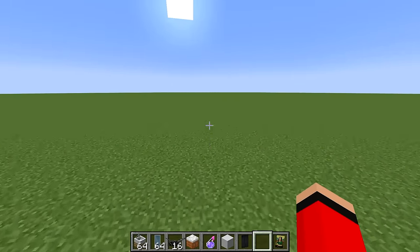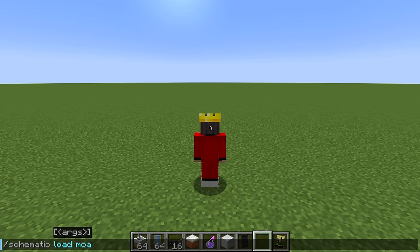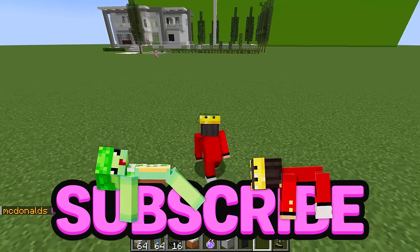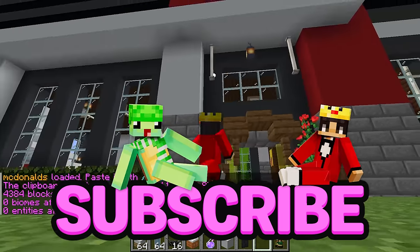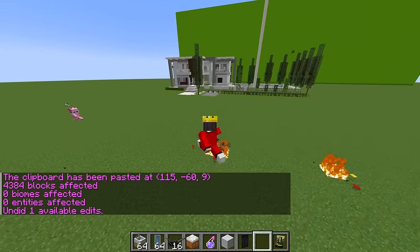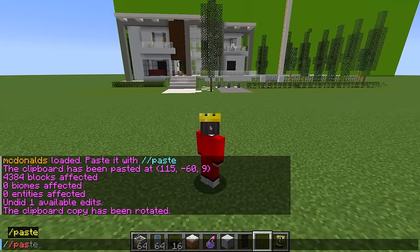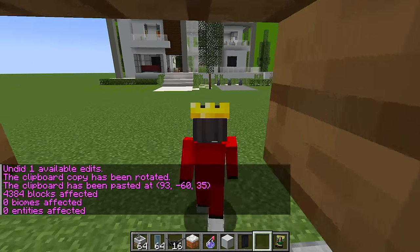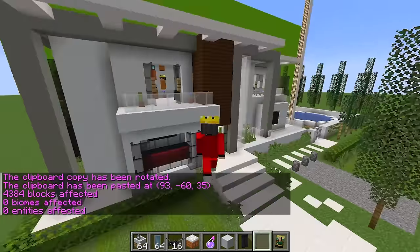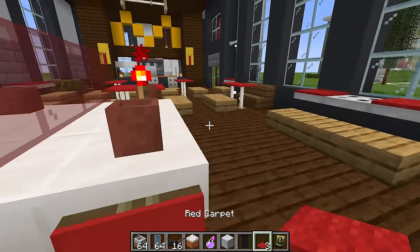Since it's you, Axi, I'll cheat in a build. All I need to do is this simple command, then slash slash paste — and whoa, the McDonald's spawned in! It's facing the wrong way, so I'm gonna rotate it by 180 and paste it in again. Boom, now we have a McDonald's right across from our house! This is like a dream come true.